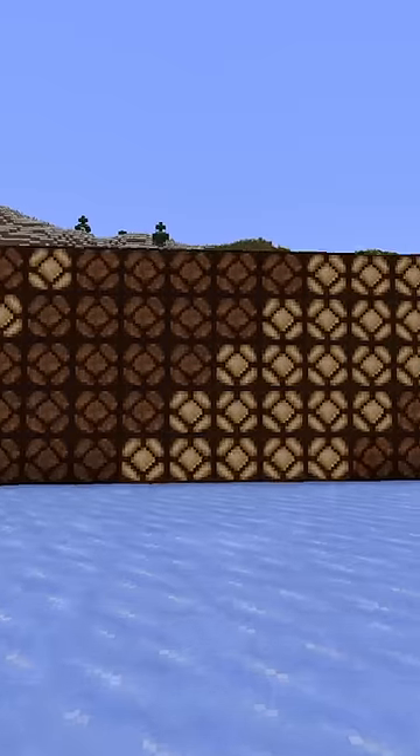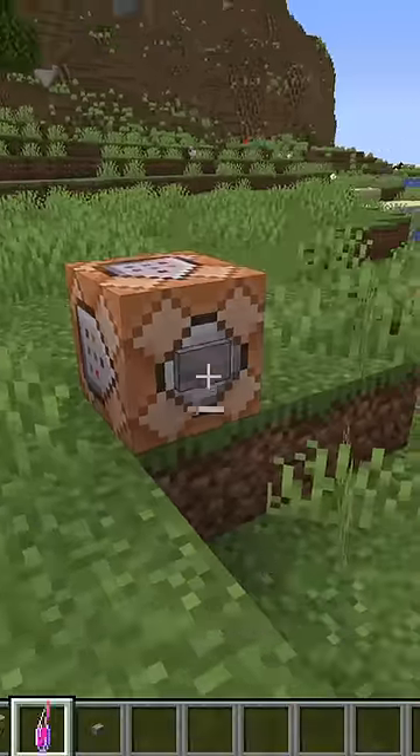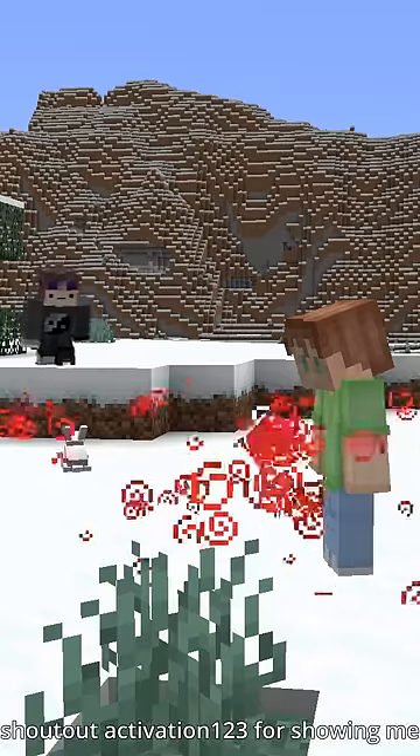Any final guesses? Well, the potion is instant health. If you use this command to get an instant health potion with an amplifier over 125, it can actually kill a player in creative mode. Turn that into a lingering potion, and no admin is safe.